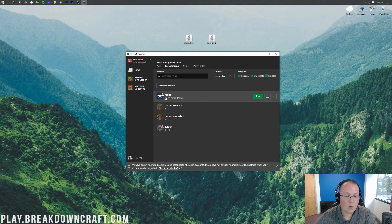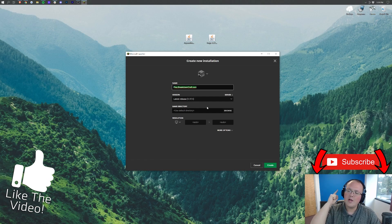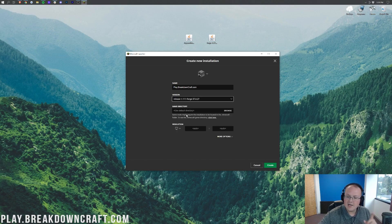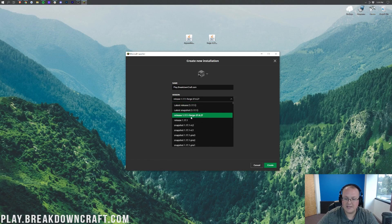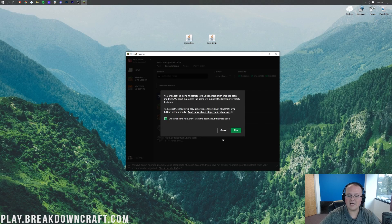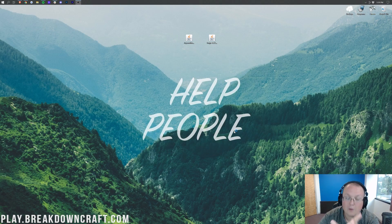If you still don't have Forge or 1.17.1 isn't listed under Forge, click New Installation. You can name it whatever you want, then click on the version dropdown and select release 1.17.1-forge. You can optionally set your resolution. Make sure Forge is selected under version, then click the green Create button. Hover over the new profile, click the green Play button, confirm you're playing modded Minecraft, and click Play again. Minecraft 1.17.1 will open and you'll be ready to install Aquaculture 2.